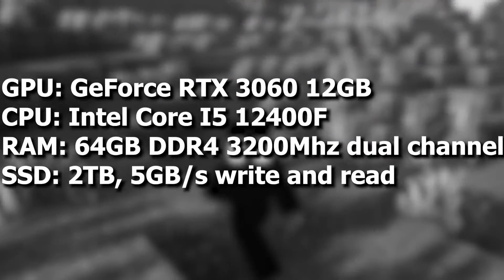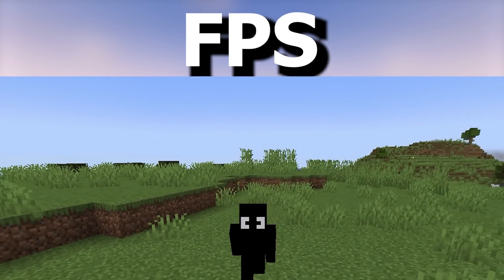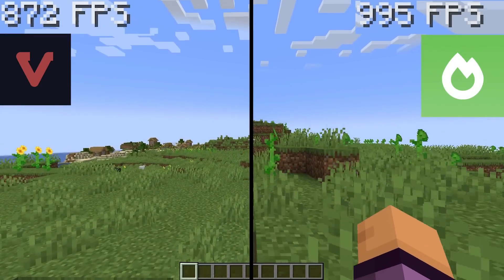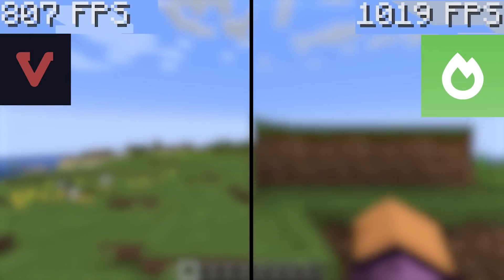Almost forgot — here are my PC specs. Alright, so the first thing I'm going to test is FPS. I've done three different FPS tests, so let's start with the first one. I ran Vulkan and Sodium along the same path, and to my surprise neither was showing a big difference in FPS — they were both getting about 800 to 1000 FPS.